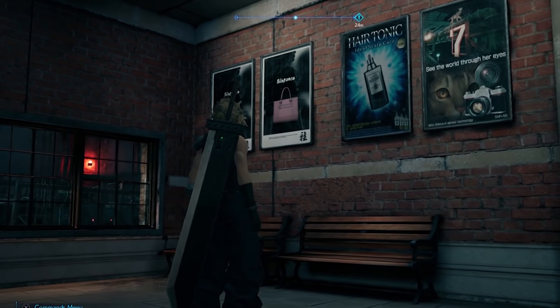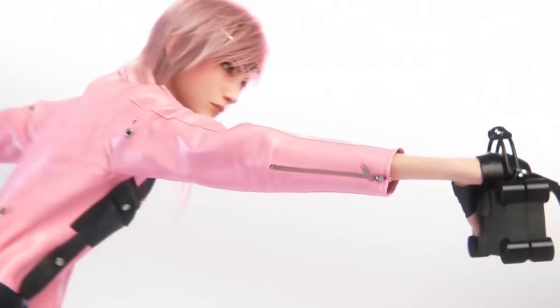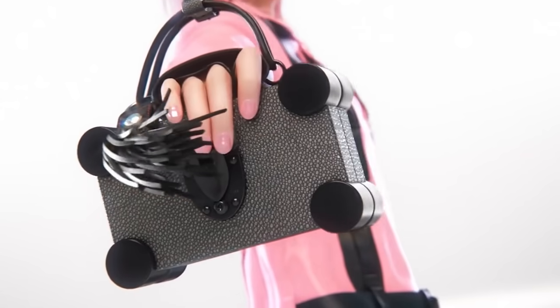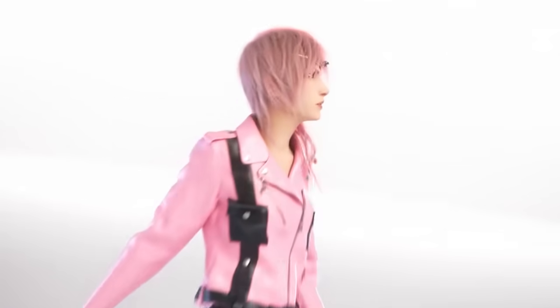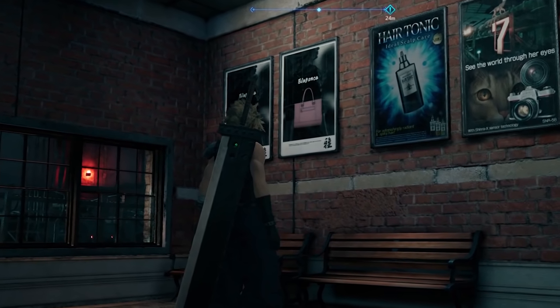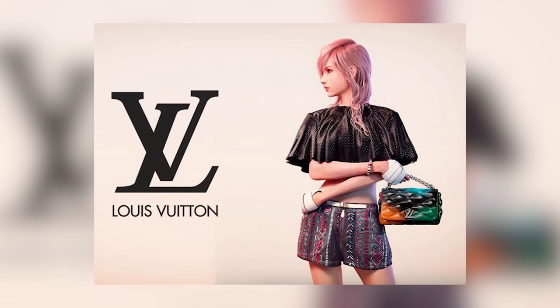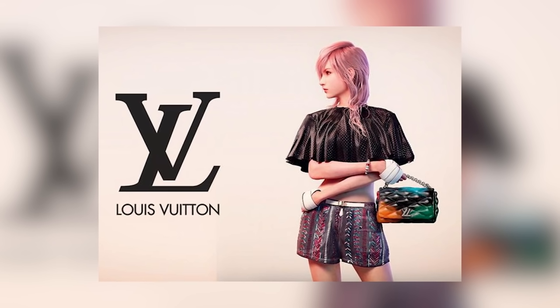And lastly there's the elegance poster, which has to serve as a nod to Lightning, the main protagonist of the Final Fantasy 13 trilogy. Elegance is a word Square Enix have often used when describing Lightning, and the handbag is no doubt an extra dimension to this reference as it brings in the Series 4 campaign Louis Vuitton ran in 2016 where Lightning was used as a digital model.